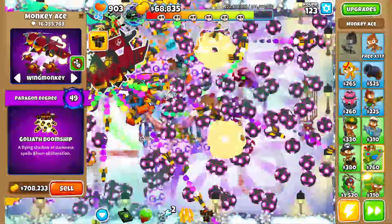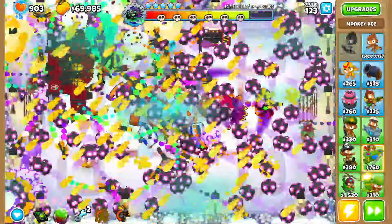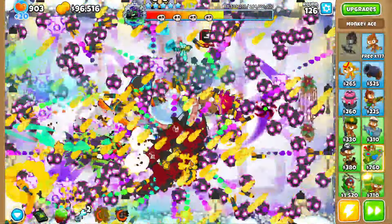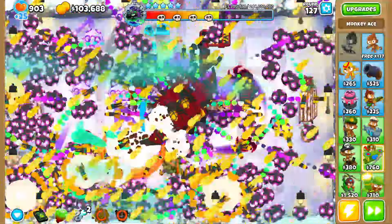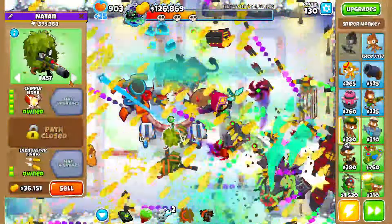We'll upgrade these quickly — round 120, Goliath Doom Ship. We'll set cripple MOAB to strong — degree 49, actually not bad. This is actually pretty good.